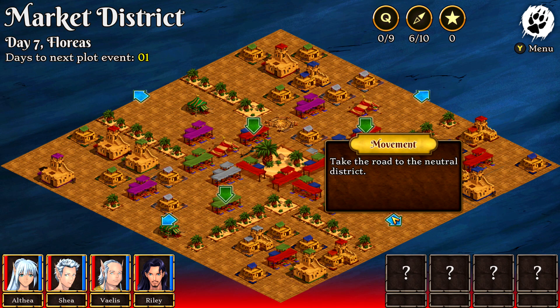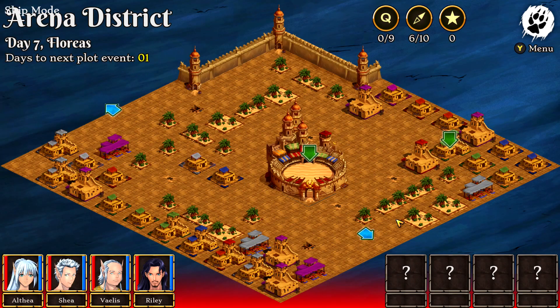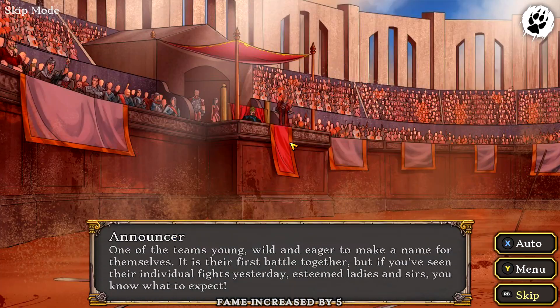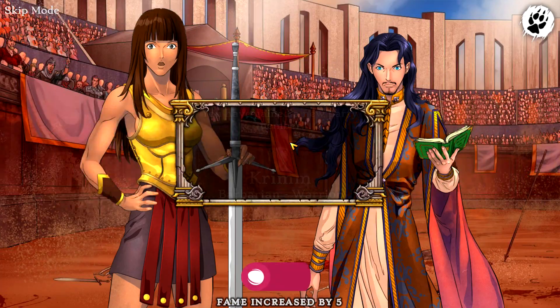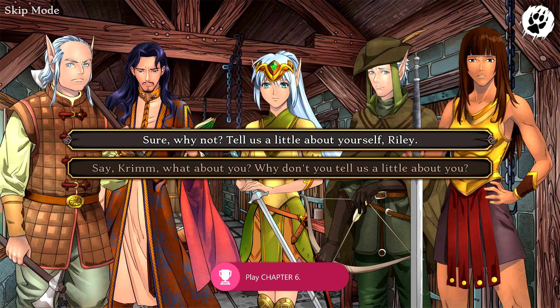Once you take care of that, head back to the market district and then all the way back down to the arena. Just go back two screens and then click on the actual arena itself. Pick yes, and that should solve the first quest of the act. You should start Chapter 6 and be given another achievement for 15 gamer score.